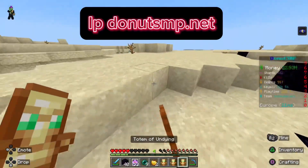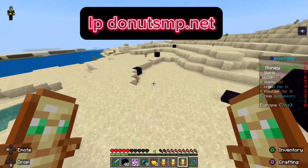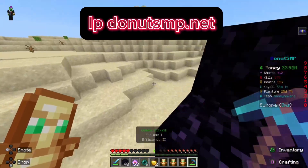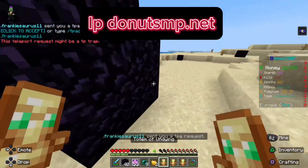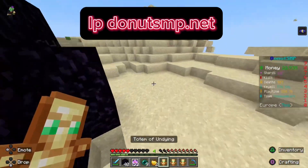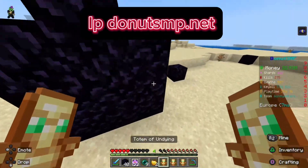So this is the best TPA trap on the Donut SMP. The only way they can escape it is with Chorus Fruit. Hopefully you all enjoyed this video and it helped you. Have a nice day, everyone.